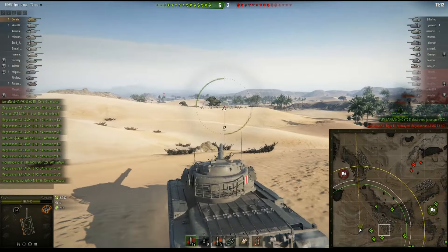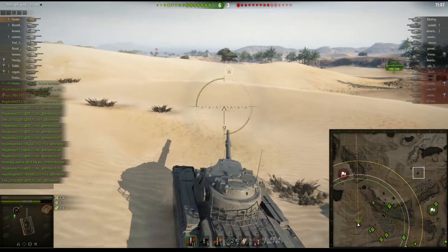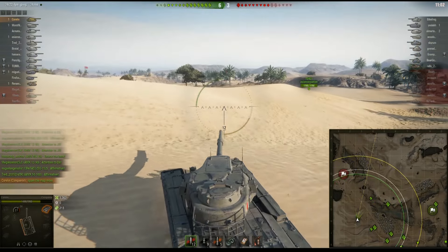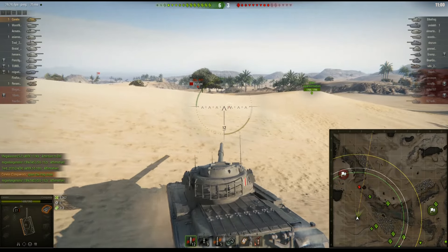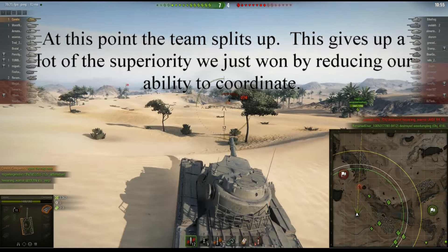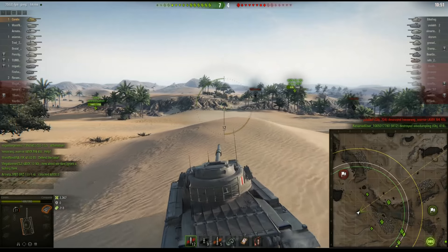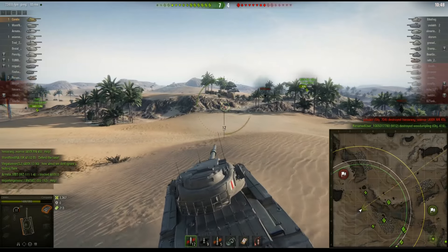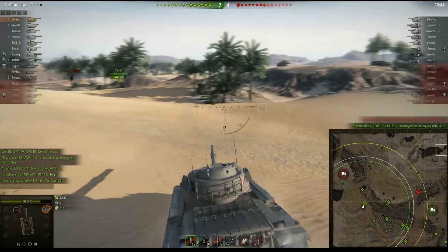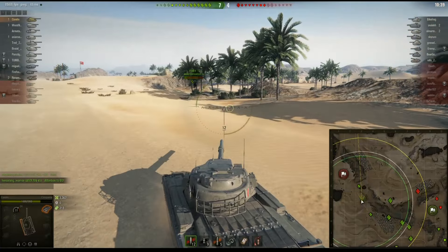At this point the AMX 1390 decides to just spam the absolute crap out of the map, which I really hate — I don't think that's productive in any sense of the word. He's going to spam chat some more. We're up seven to four and we've played ring around the rosy. We ignored a flank, they ignored a flank — the difference is we're up three tanks and a lot of damage.